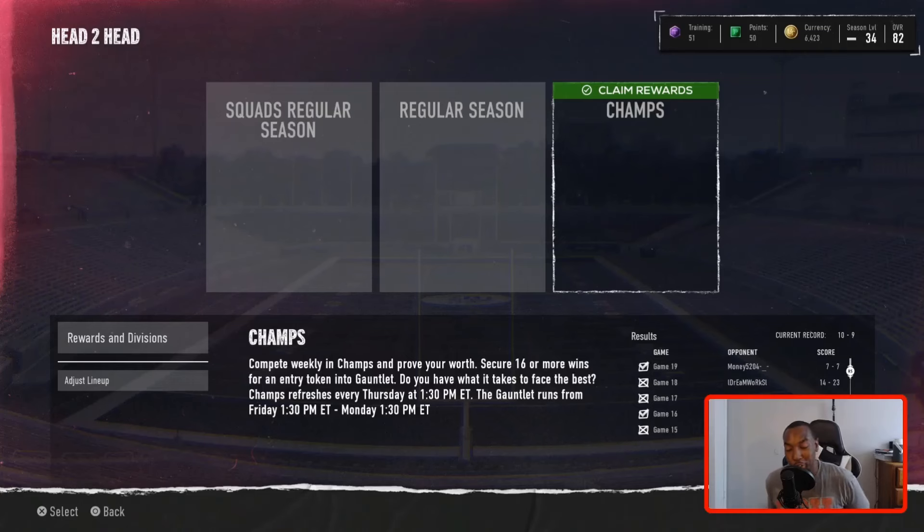What is going on, YouTube? Once again, I'm here back with another College Football 25 Ultimate Team No Money Spent episode. In this episode, we're going to be claiming our champs rewards. I ended up finishing 10-9 — I didn't have enough time to finish my 20 games, but I still managed to get my 10 wins.